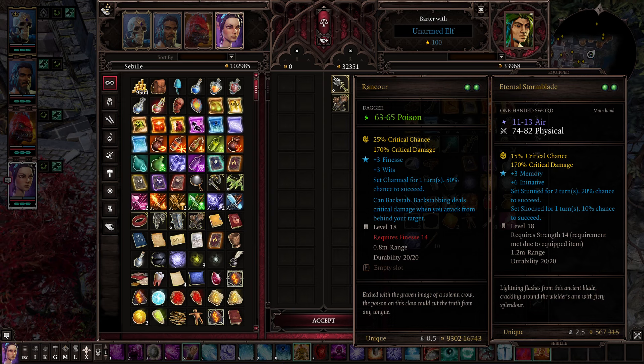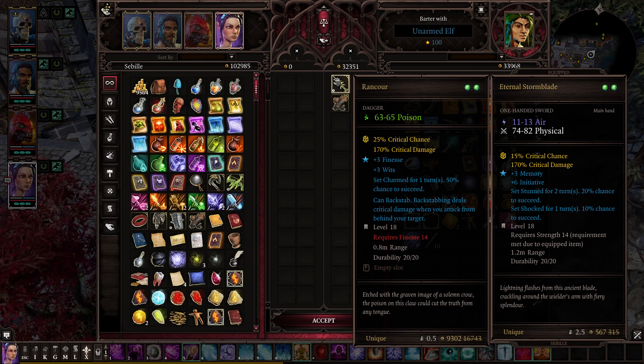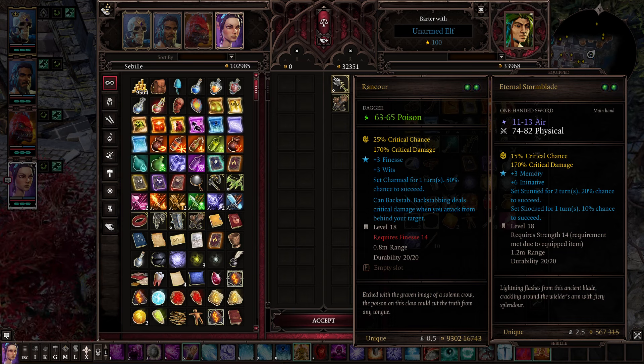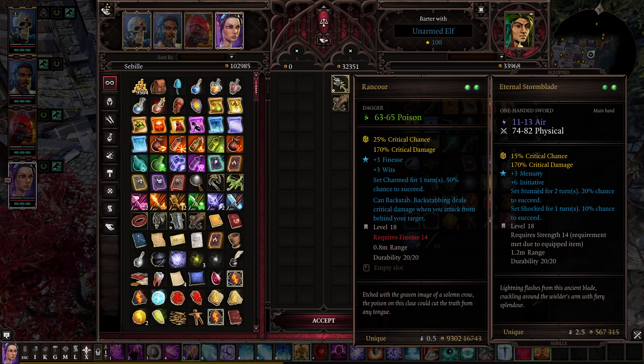This one right here is a dagger that does purely poison damage. So right off the bat, that's weird — definitely unique. But it also has a 25% chance to crit — an additional 25% chance — and that's on a one-handed weapon, on a dagger. The vast majority of two-handed weapons that take up both hand slots only give you 20% crit chance on the good ones. This is a one-handed weapon that gives you 25%. That is phenomenal. It also gives you plus three Finesse and only requires 14 Finesse to wield. It's got three Wits, which is actually like a hidden extra 3% crit chance. So just by having this equipped, you get an additional 28% crit chance, and you can still have another weapon in your other hand to increase crit chance more.